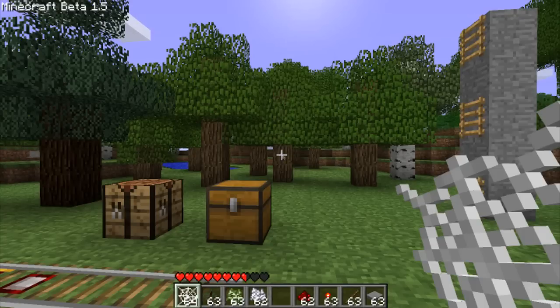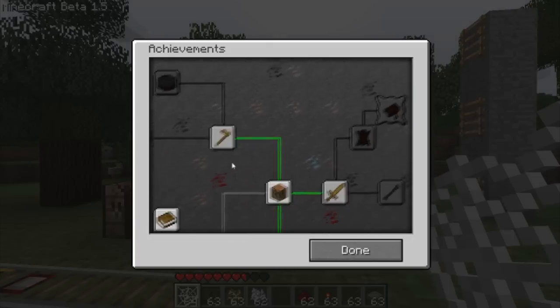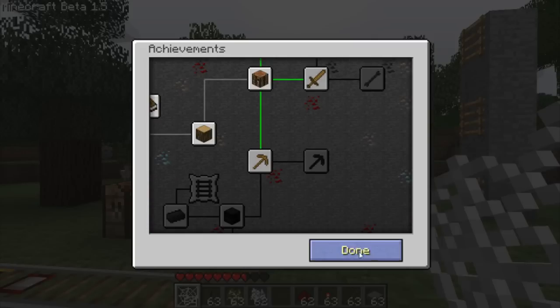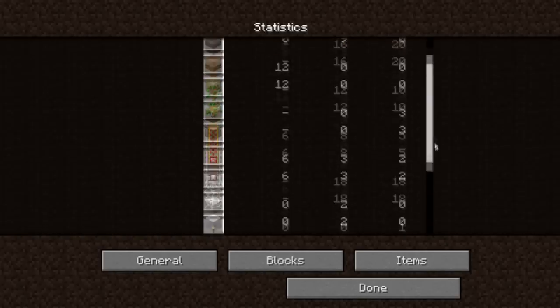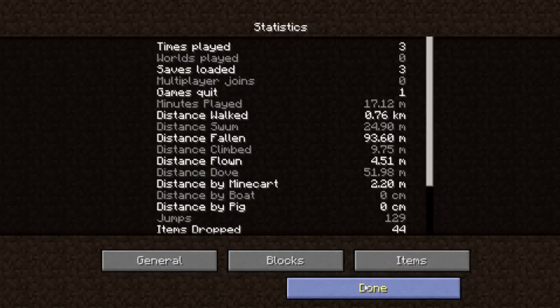The next thing is the achievements, which is one of the main things for the update. It just shows you how to get them — if they're black, you don't have them; if they're lit up, that means you have them. And then there's the statistics, which shows you time played, how many blocks you've got, and how many items you've made of a certain item.